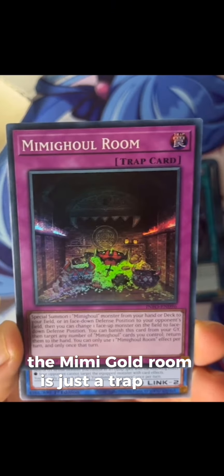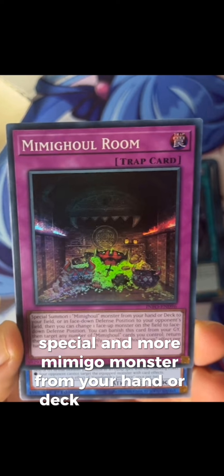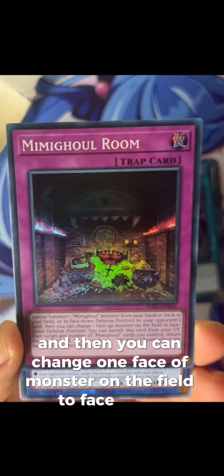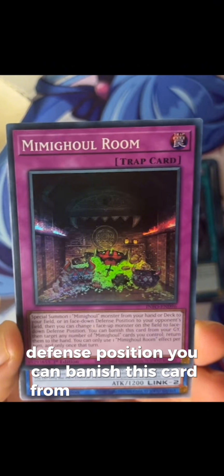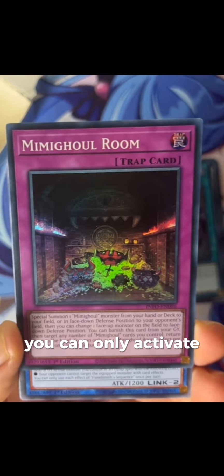Mimigool Room is a trap card. Its effect reads: special summon one Mimigool monster from your hand or deck to your field, or in face-down defense position to your opponent's field. Then you can change one face-up monster on the field to face-down defense position. You can banish this card from your graveyard and target any number of Mimigool cards you control to return them to the hand. You can only activate Mimigool Room's effect once per turn.